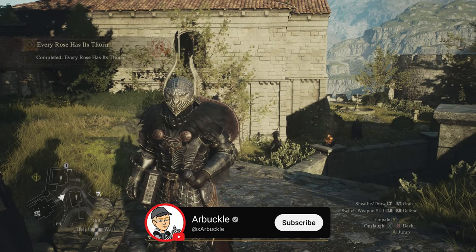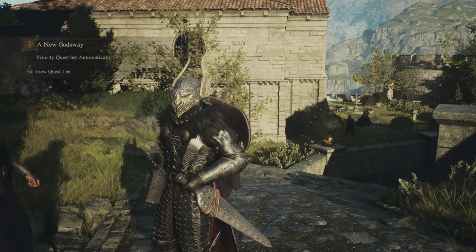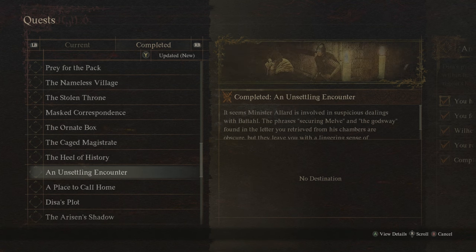Hey everybody, today we're going to show you how to complete the side quest Every Rose Has Its Thorn here in Dragon's Dogma 2. To start this side quest, you actually have to complete two other main missions: The Stolen Throne and An Unsettling Encounter.